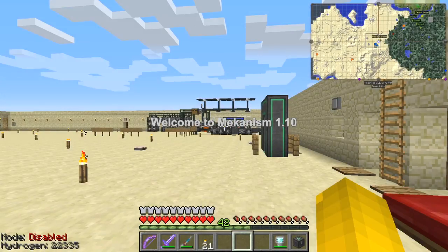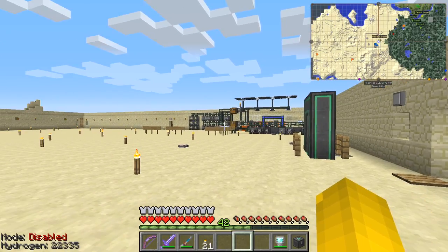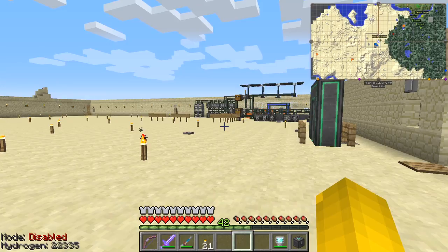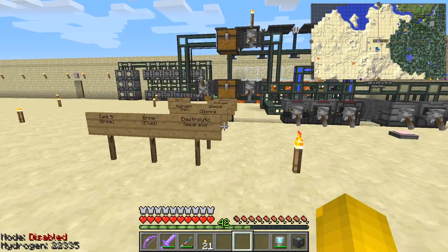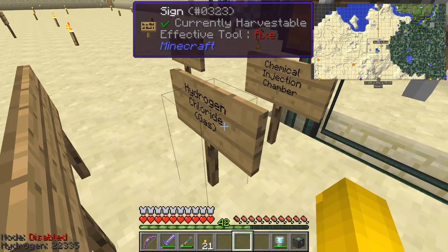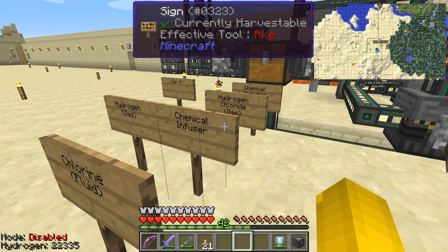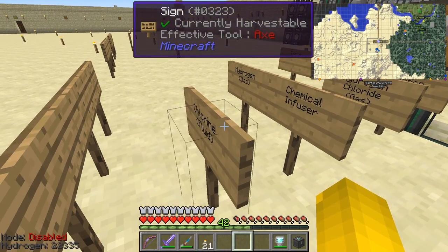Hello everybody and welcome once again to Mechanism 110. Today I'm going to start the tier 3 processing for ore processing, and there are quite a few bits and pieces to do. I've put up some signs here working backwards. The first thing we need is where the ores go into the chemical injection chamber, and that requires hydrogen chloride, which is a gas or maybe a liquid. From that we also need a chemical infuser, taking hydrogen on one side and chlorine from the other.